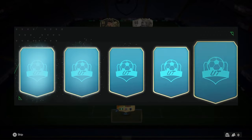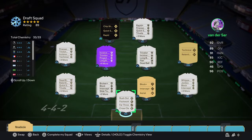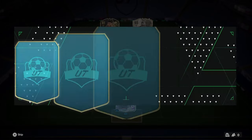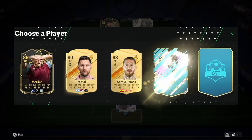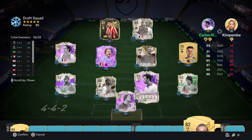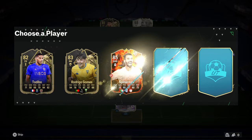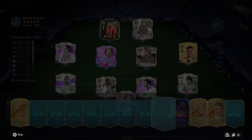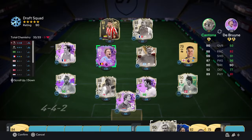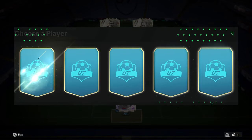The biggest position here is going to be the goalkeeper - getting an icon goalkeeper is going to prove to be difficult. Can we get one here? Imagine if we complete the challenge on our very first attempt, that would be crazy. Going to our reserves now - we get another icon, Carlos Alberto, who's going to go in at center back. So we actually only need three more icons to complete the challenge. We now get Team of the Year Frimpong, which is a nice addition. There is another icon - welcome to the team, Eric Cantona. We are two icons away from completing the challenge.